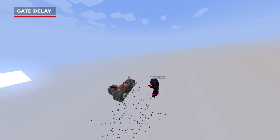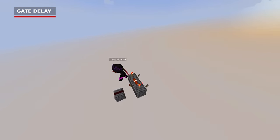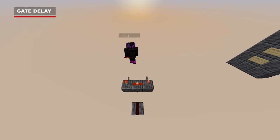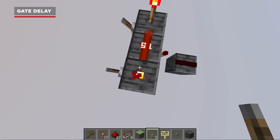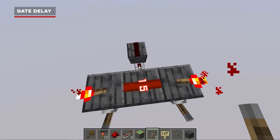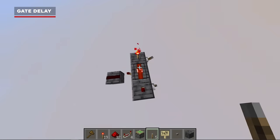So let's talk about gate delay. We'll start with an AND gate like the ones we built last time. Place our torches, and you'll notice that no matter the path, this torch takes one tick to calculate, and so does this one down here. This means that the output will take two ticks no matter the path, because our setup is symmetrical. So if we flip one input to be true, the output will only become true two ticks after the second input is also flipped.